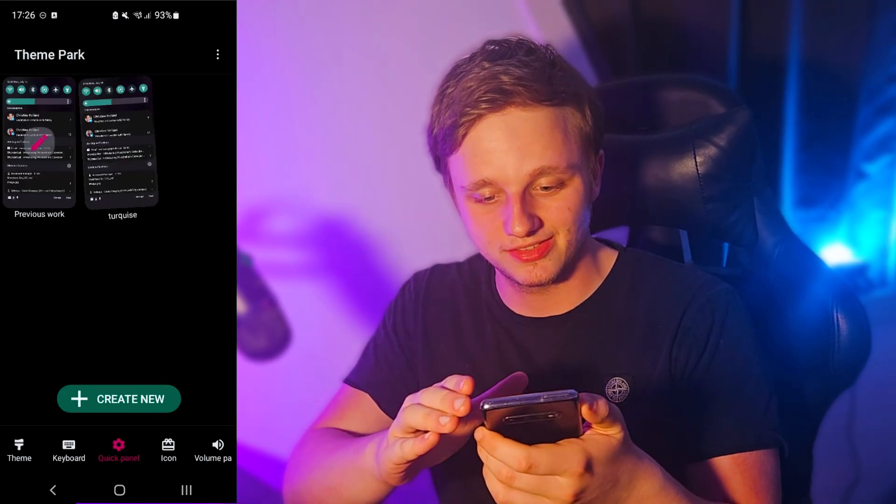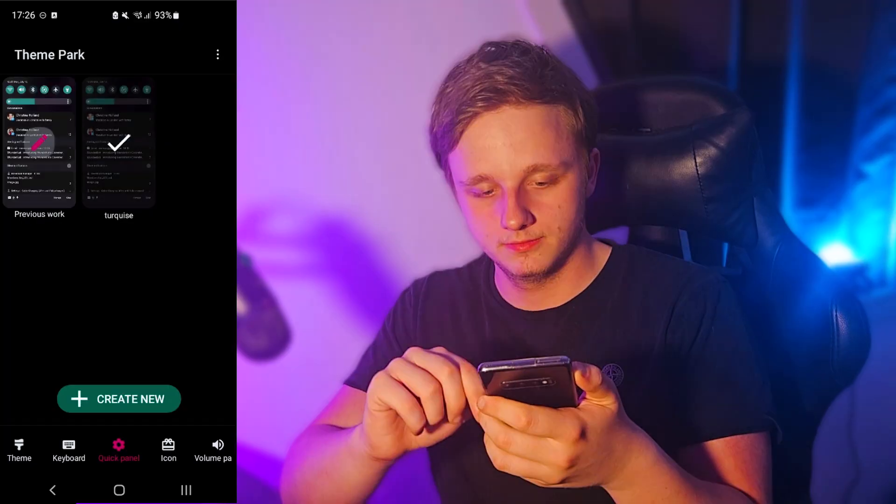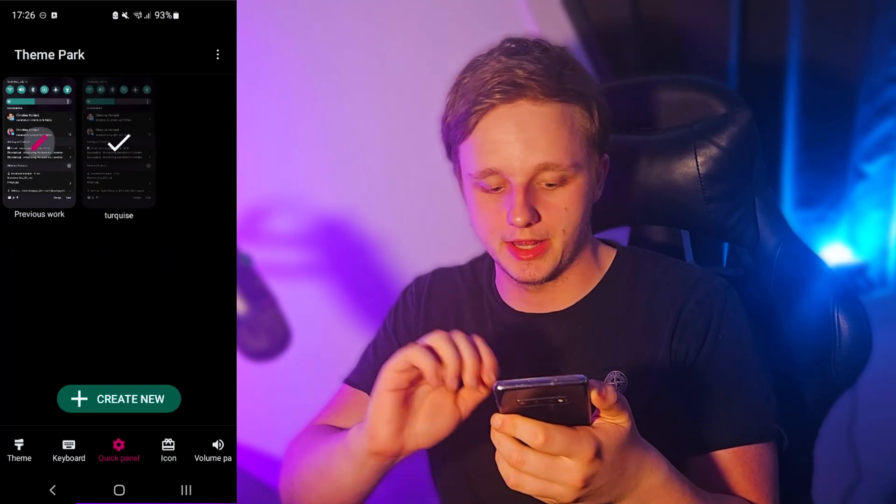If I click OK it's going to install to my phone, and if I select it right here I'm going to apply it. After doing this I swipe down and you can see that the theme has changed — this applies to every single specific element.